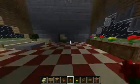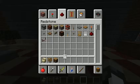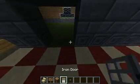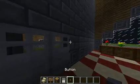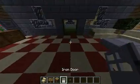Obviously you have to put doors here. I'm going to put iron doors because it seems a little bit more rich when you're obviously in a mansion. So button, button — same thing with the other side.